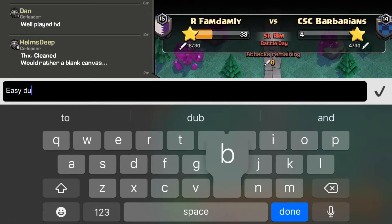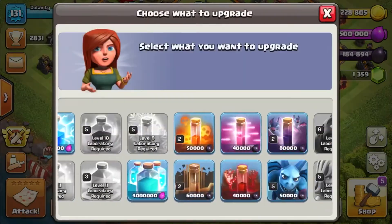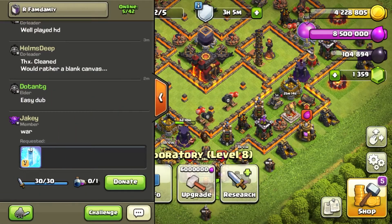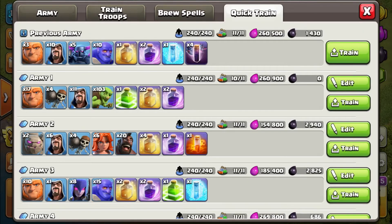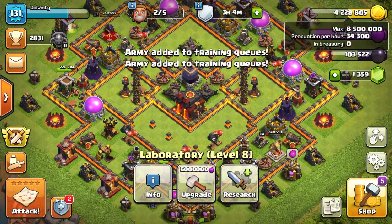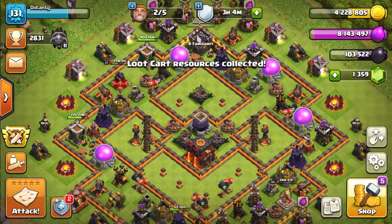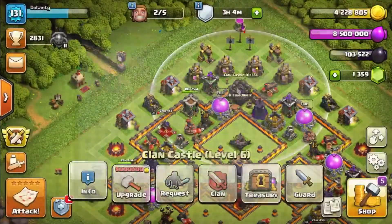My lava hound finished its upgrade so I'm going to start upgrading my bat spell, which is only level 2. Even though my bat spell is only level 2, I can still dominate with Pekka Bowler Bat — that's how strong that attack is. I suggest you go watch that video; I'll also link it in the description. I'll train the baby dragon queen charge for resource raiding. That's pretty much my first attack of Clan War League — a Pekka Bowler Bat against someone slightly below me.